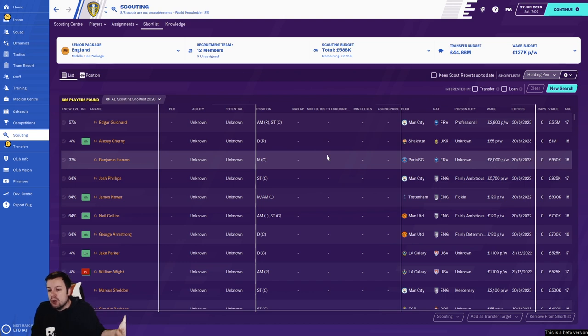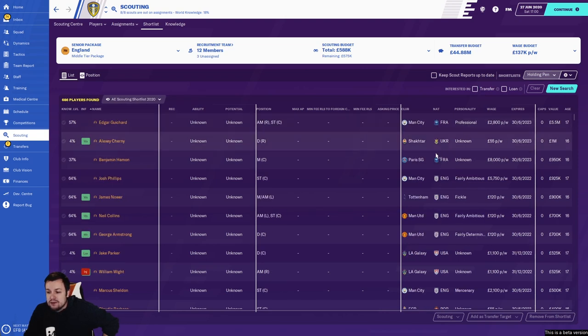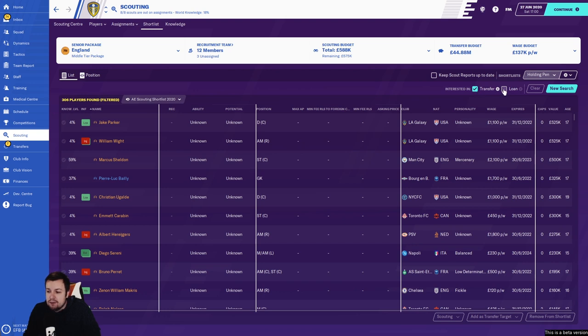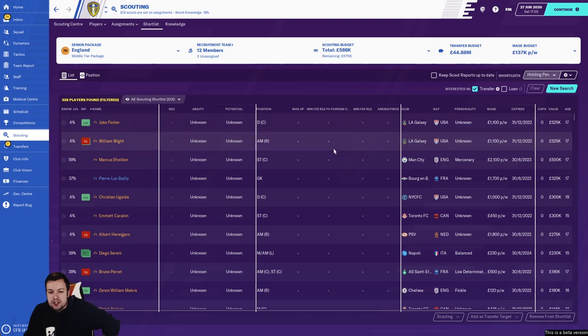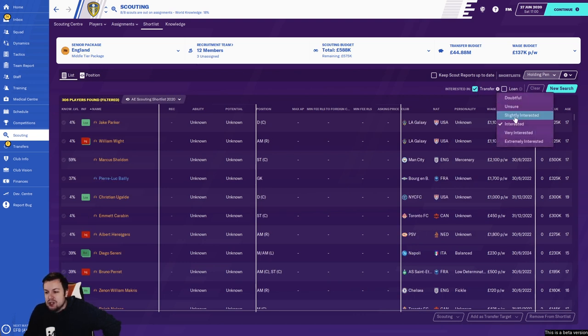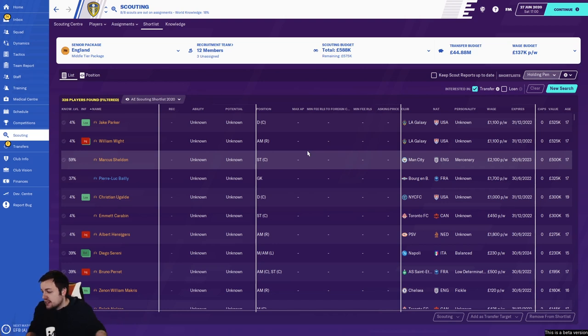Now use the 'interested in transfer' filter - tick that. You can see we've got players from PSG, City, Tottenham, Man United - even as Leeds most of them aren't going to join us. Change it to 'slightly interested' and the list drops from 686 players down to 328. We've saved our scouts from having to scout through about half of those - that's like saving about 10 scouts at your club right there.